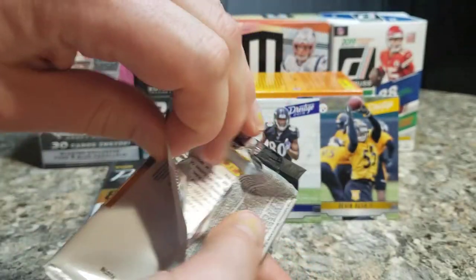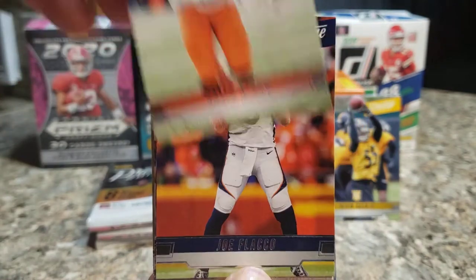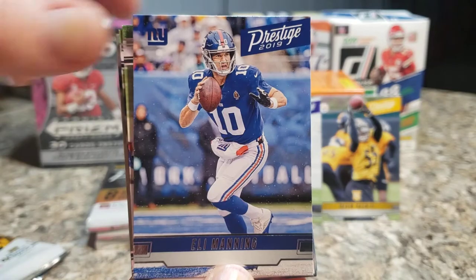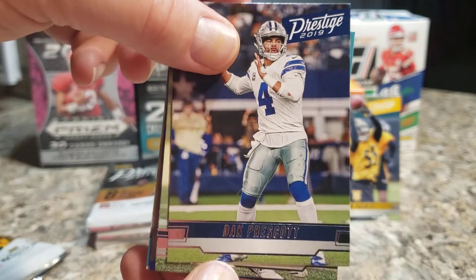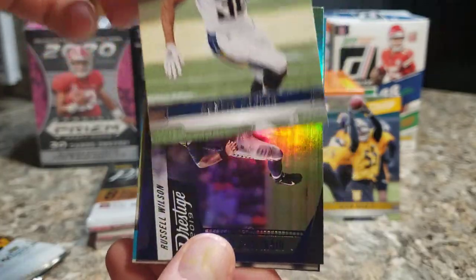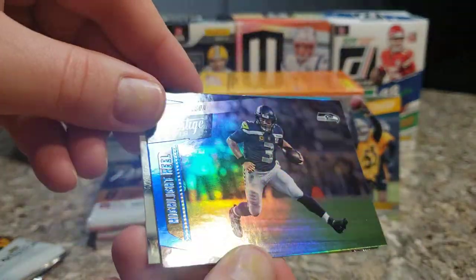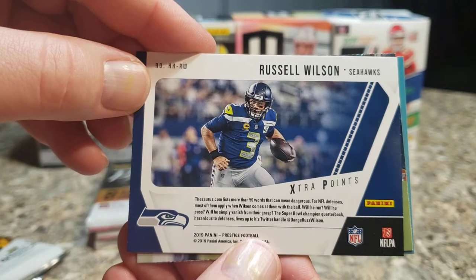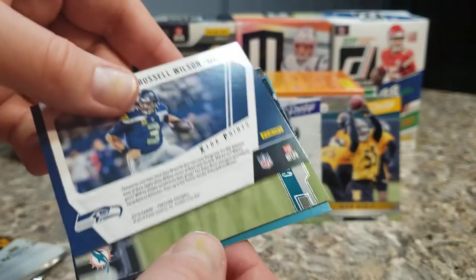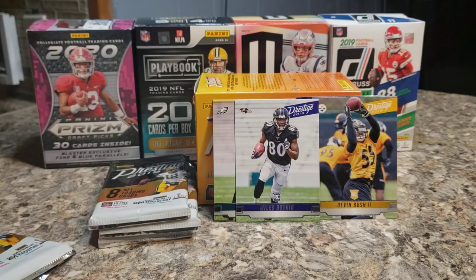It's nice to know some of these names coming out of these packs for this blaster box. David Njoku, Flacco, Manning — quarterbacks on their last legs or retired — with one of the present and future in Prescott. We got one of these Highlight Reel blue Russell Wilson cards. Let me try to pick up the light for the Highlight Reel side — I don't know if I've seen this subset before. Another extra point, and Christian Wilkins here — fans of Clemson will definitely be salivating over that.